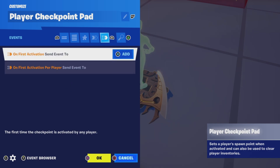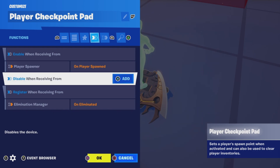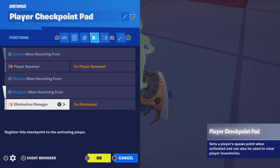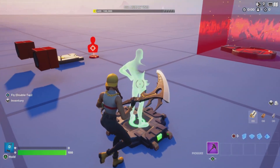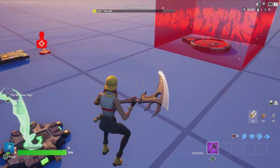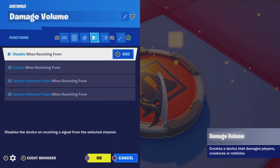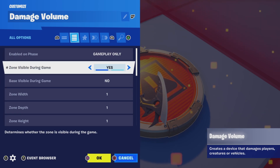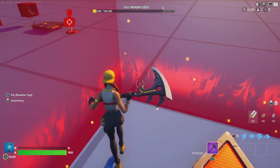The checkpoint pad is pretty standard. It's enabled when a player is spawned, and I did set it to register the player when they're eliminated — that didn't seem to work but it is still there. The player can simply run over the pad to activate it. The damage volume does not have any events or functions. You can set it however you want, just make sure it is enabled during gameplay.